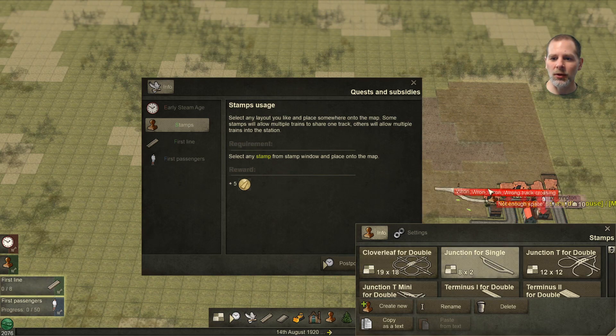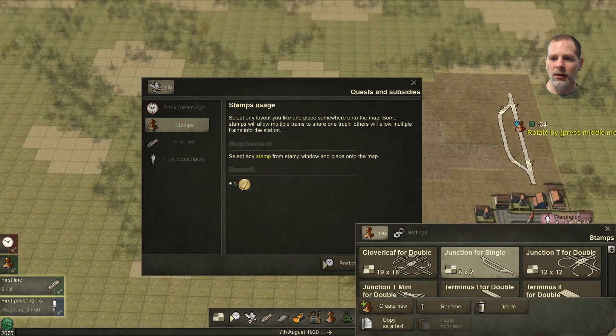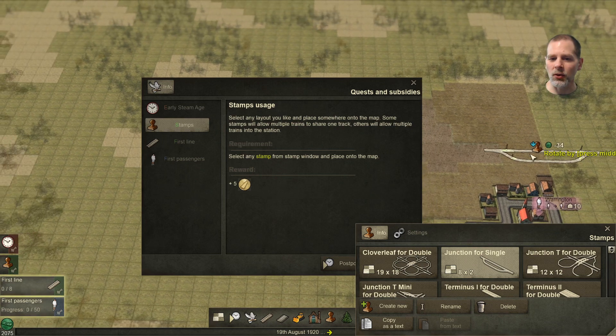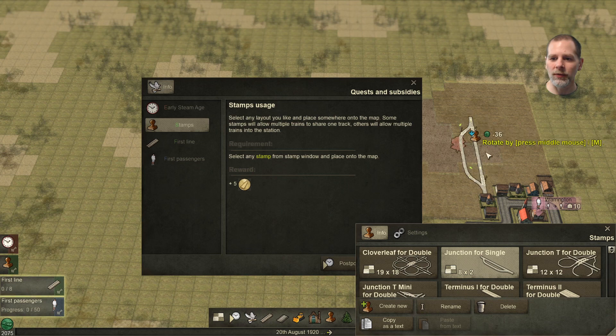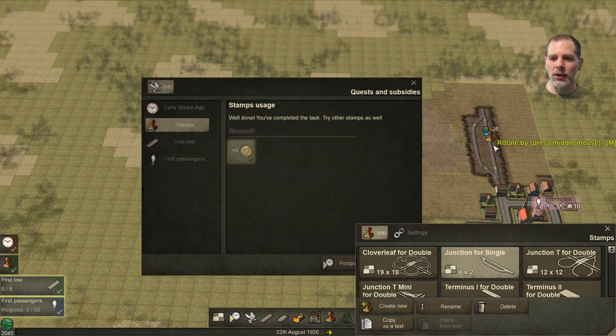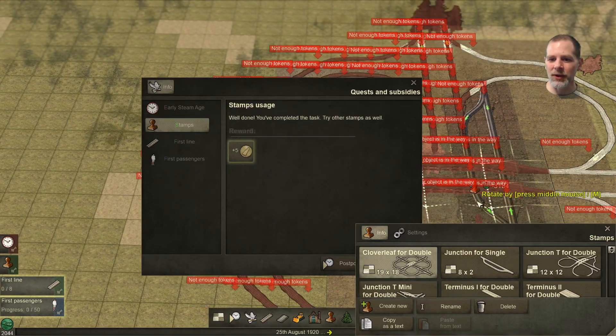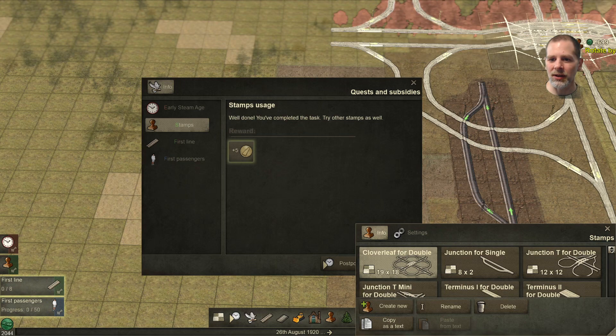So you can do that. How do you rotate? Rotate by pressing the middle mouse button. I hate that the middle mouse buttons are on the scroll wheel, because I can't do that without scrolling too. So we have to place one. That's a train track — so is the cloverleaf a train track too? Yes, it is train tracks.